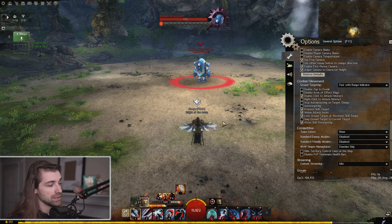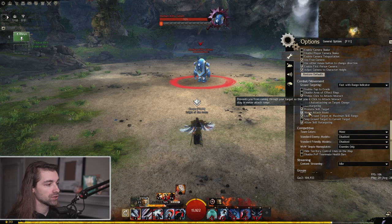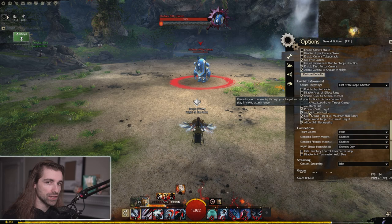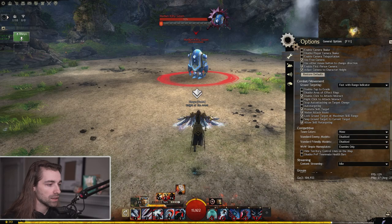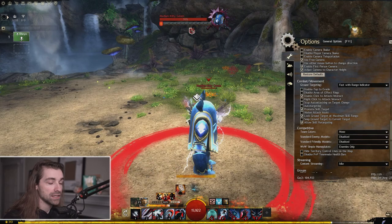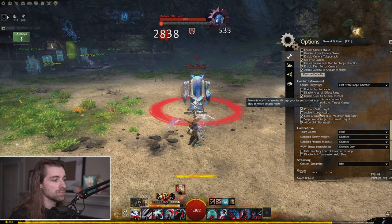Melee attack assist is a pretty big one. It says it prevents you from running through your target so that you stay in melee attack range — definitely keep this off. When you're doing endgame PVE or PVP, the farther you get into the game the quicker you need to react and the more flexible you need to be. With it on, running toward a target stops me at max melee distance. I need it toggled off so I can run through the boss's hitbox, because there are lots of mechanics you can save dodges on just by running through the hitbox.